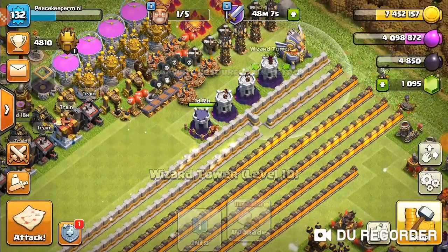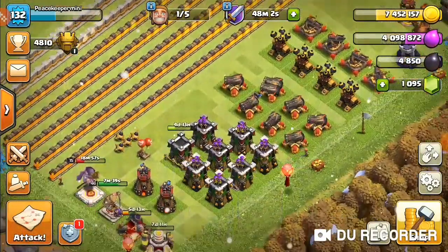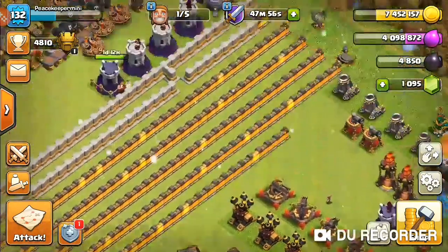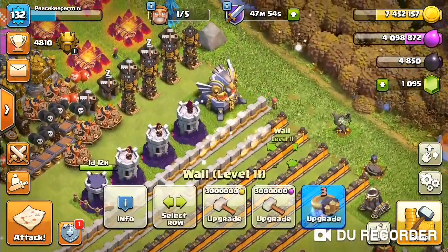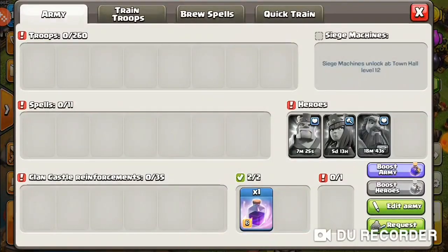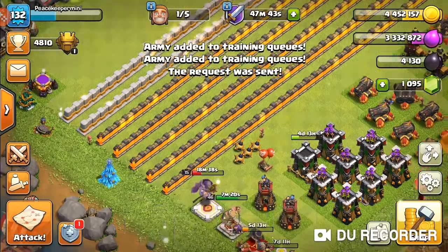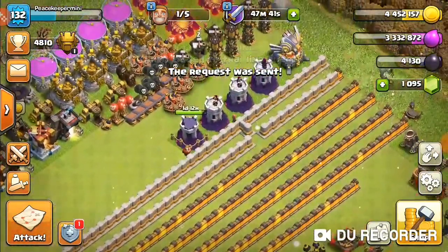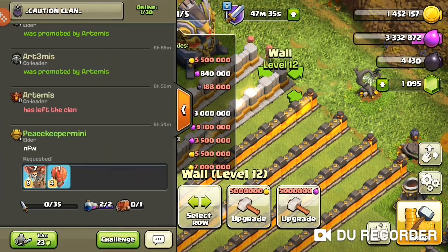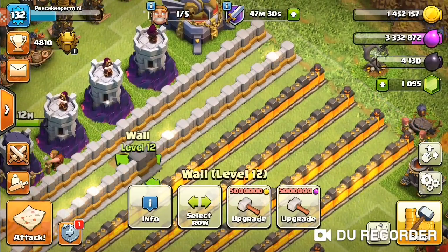We also have a builder available and will be dropping that into a defense. We have three Wizard Towers maxed out, one is going to its max level, and we have one more Wizard Tower we can't upgrade yet. I probably don't want to lock myself off since I have another building finishing in a day, so doing walls is better for now. Let me train up some troops and request, and we'll do one more wall with gold. We have 212 walls left so it's going to take some time, but they're going along nicely.